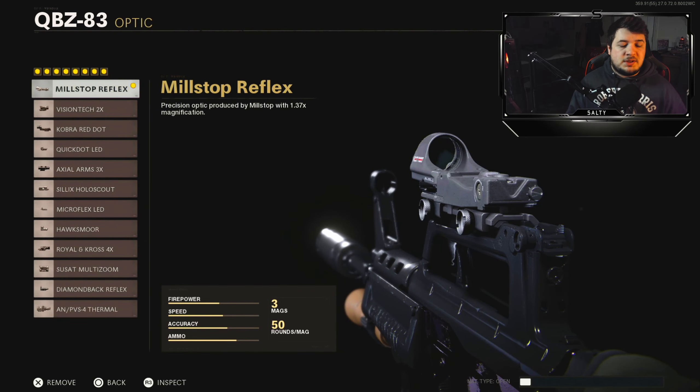Starting off with the optic — I'm not a huge fan of the iron sights on the QBZ; I find I'll lose my target a lot. So the Mil-Stop Reflex is the best option for me. Yours can really be anything else you want — it's just personal preference, so choose what you feel comfortable with.